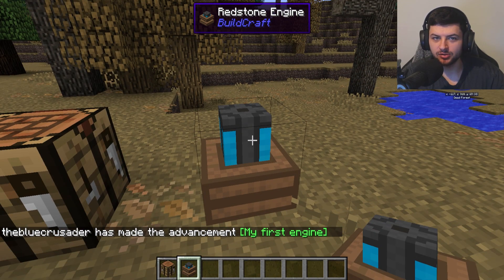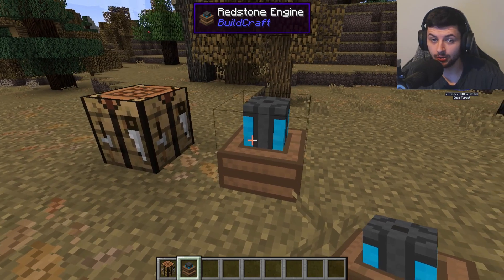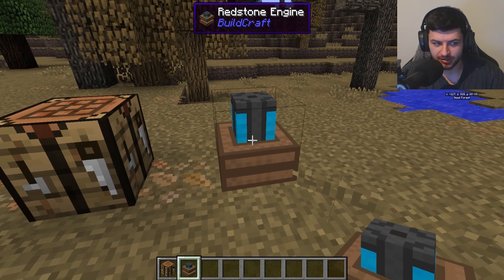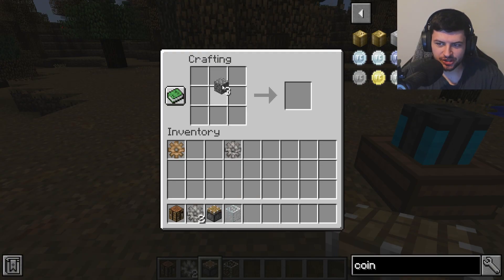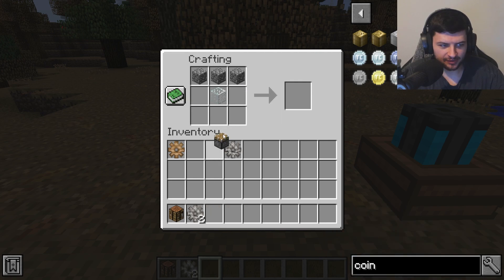The redstone engine is basically the simplest engine available. It's the least expensive and powered simply by redstone current. It doesn't really produce much energy and it cannot be used to power all machines, but it's a great starting point. Next up is the sterling engine, previously known as the steam engine.